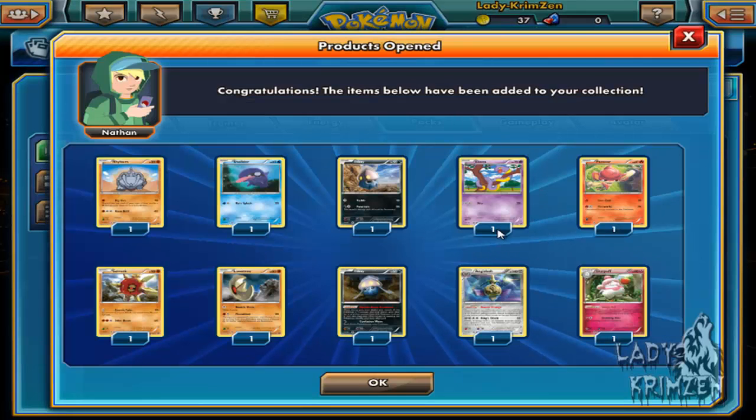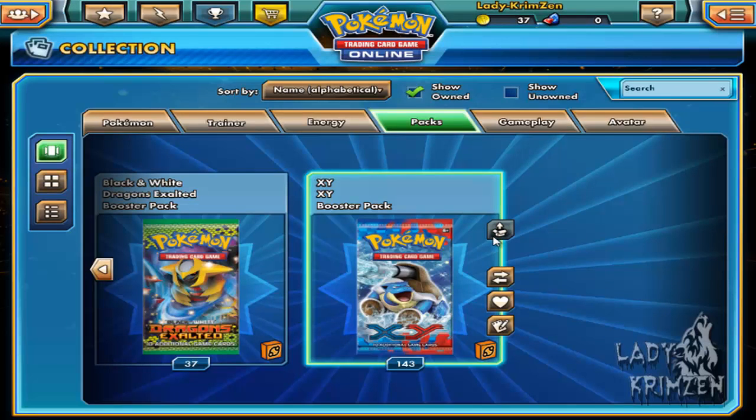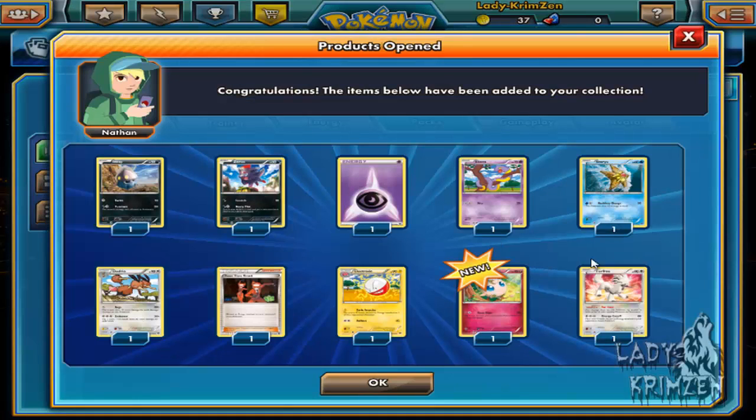Next up we've got Rhyhorn, Shellder, Inkay, Ekans, Pancham, Sawk, Lunatone - sweet, not very often you pull both counterparts at the same time. Inkay, Aegislash as reverse hollow, and a Slurpuff hollow as the rare. Sweet.